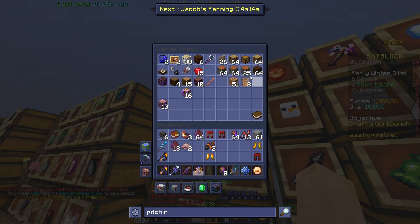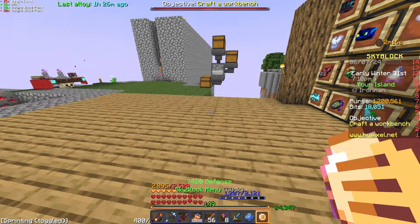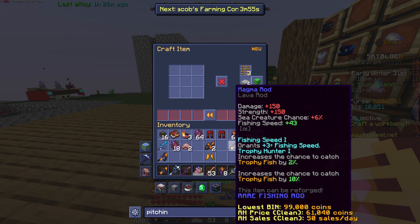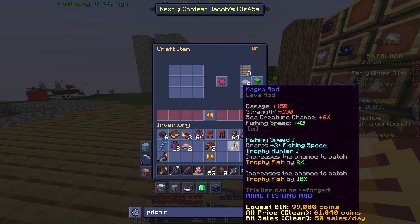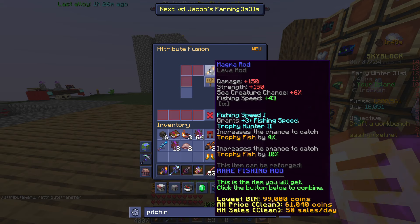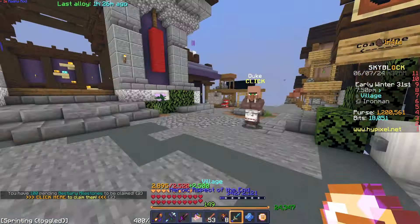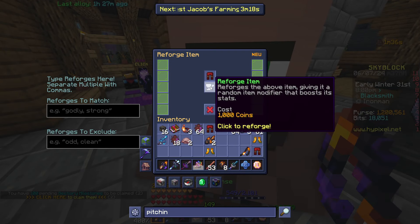I've got enough for another magma rod. I'm literally just going to keep almost a stack of sticks on me so I can make magma rods. Ooh, fishing speed. Trophy hunter — that's a good one for when I'm going for trophies, so I'll definitely keep that one. Trophy hunter 1 there too, so I'll make that fishing speed one trophy hunter 2 — that's a good one. What I also want to do is reforge these moogma leggings with fishing experience.